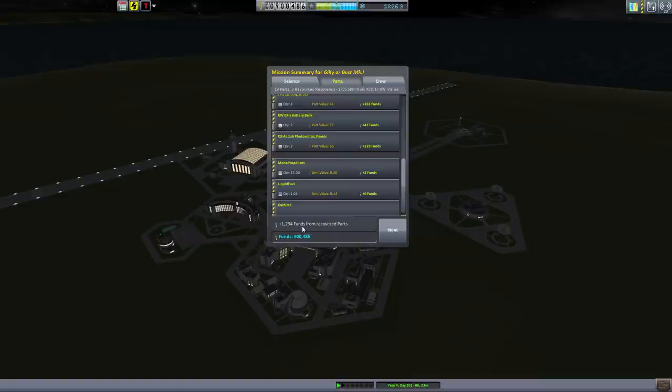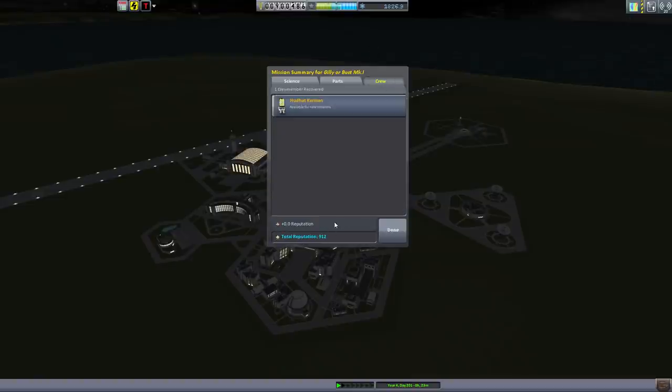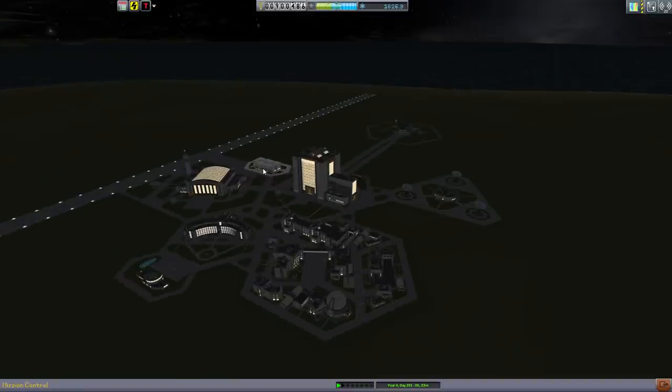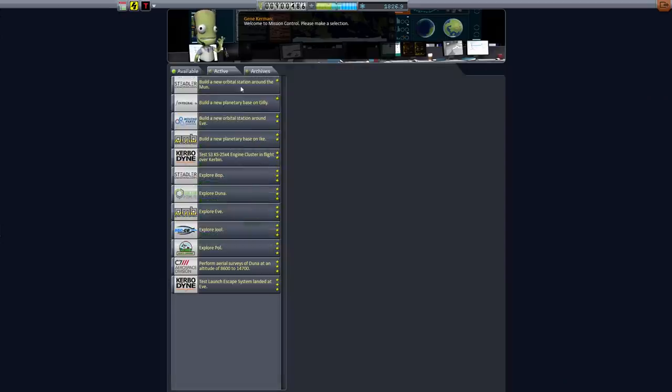Just a tiny amount of funds, but we're up to 900,000 funds — almost a million — and a decent amount of reputation. Sweet. Let's look at the contracts. Hmm. Explore Bop, Explore Jool — we've got several new contracts. Different places to go.